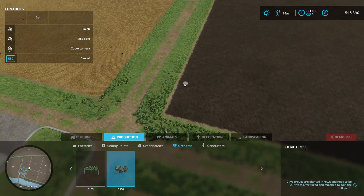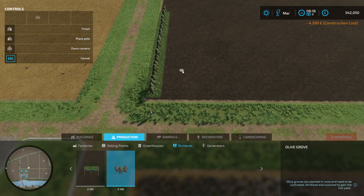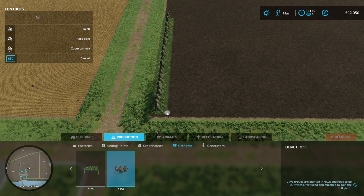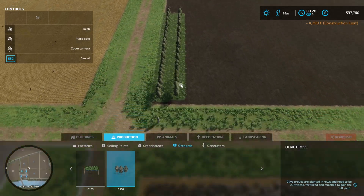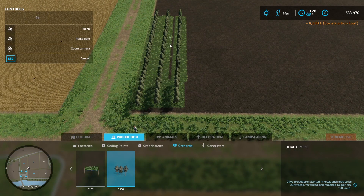Go back into Construction, Production, Orchard, Olive Grove and now we should be allowed to place. All you do is go on a field which you own — you have to own it obviously — click and then simply just move your mouse along and click again. Right-click to cancel. Make sure it's nice and lined up if you want it neat. We'll do three rows just to show you.